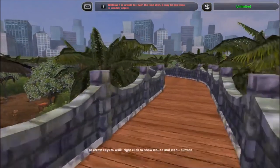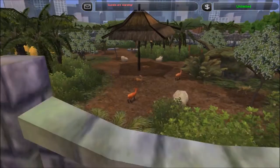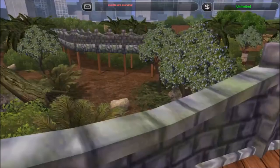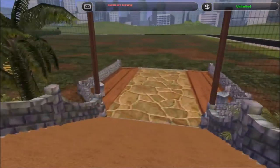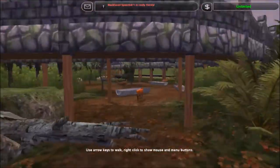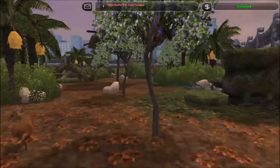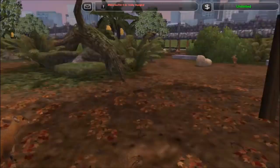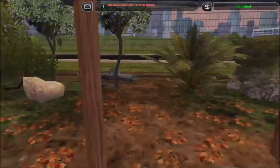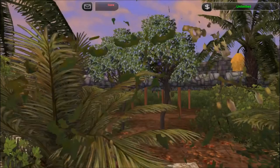You can see the view from the elevated path, and in a second I should go down and give you a better view from inside the exhibit as well. I'm pretty pleased with it. It's not particularly complicated or imaginative — it's just an elevated path running through a big open area with a bunch of trees along the sides. I used pretty much all the same foliage and rock combinations I'd already been using in the zoo, so there's an element of unity — it all sort of blends together.